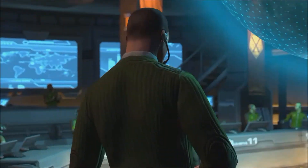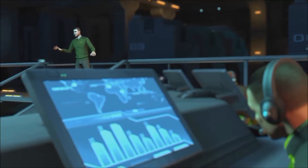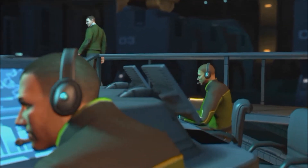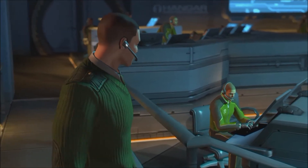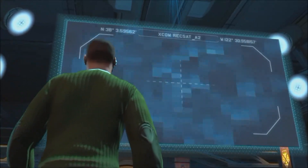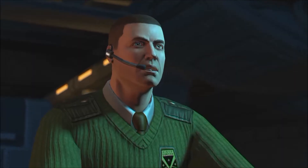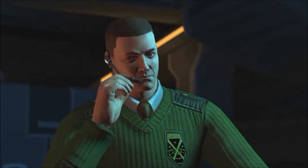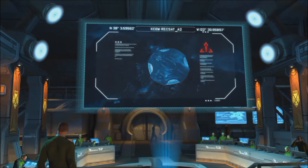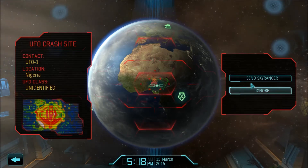The UFO is down. Command confirms: retask Recon Satellite Bravo and get a visual on the crash site. It's coming into range — on screen, magnify. Still in one piece. The recommendation is to get a strike team to the crash site immediately. It is time to assault our first crashed UFO.